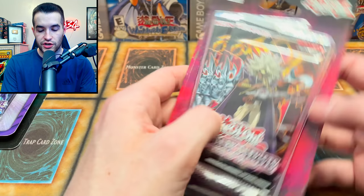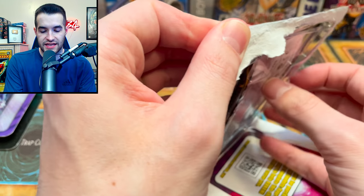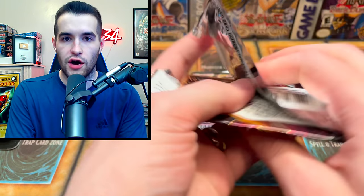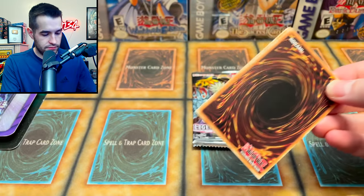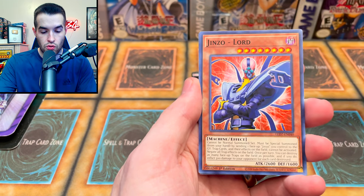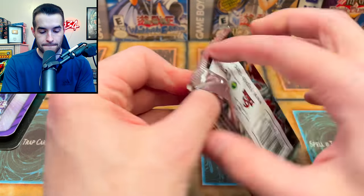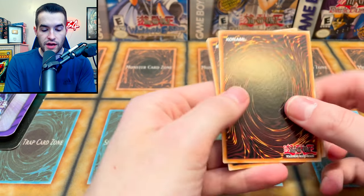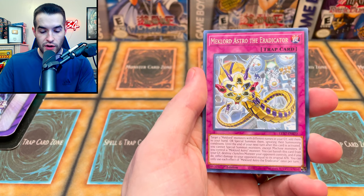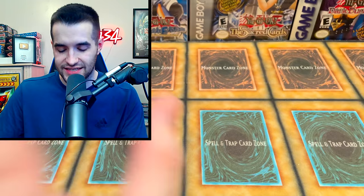On to Legendary Duelist Rage of Ra, then Photon Shockwave and one more Rise of the Duelist. Two more chances at Ghost Rare Winged Dragon of Ra — let's go, can we do it? We pulled: Metal Reflex Line, Megalord Fortress, Megalord Astro, Genzo Lord, and Makiura the Destructor. Next pack: Ghost Rare... Holding Arms, Megalord Emperor, Chaos Infinity, Megalord Astro, The Eradicator, and Megalord Emperor Weisel Synchro Absorption — not a mouthful at all.